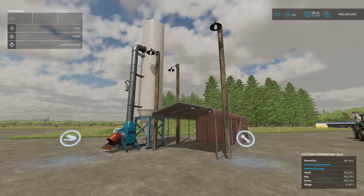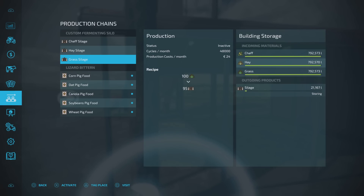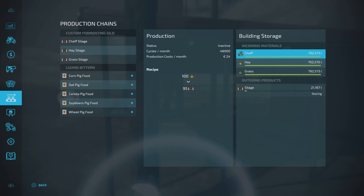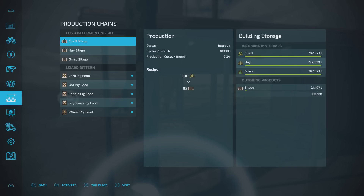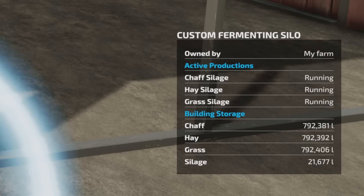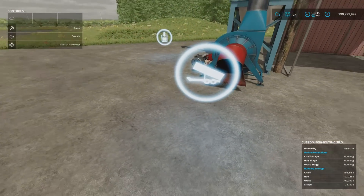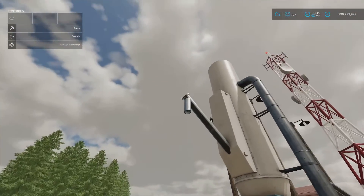It takes 800,000 litres of each product. Going to production — manage production — you've got chaff, hay and grass silage, 800,000 litres of each. It runs at 48,000 cycles per month. From 100,000 in you get roughly 95,000 out, so you lose a small amount in conversion. It's quite rapid because of the cycles per month. You can already see it jumping. Putting in, done. Taking out, done. It's quick.